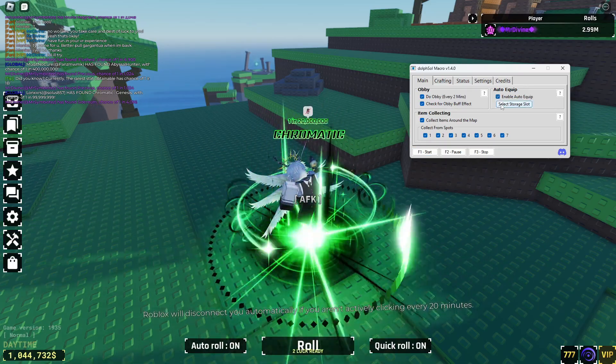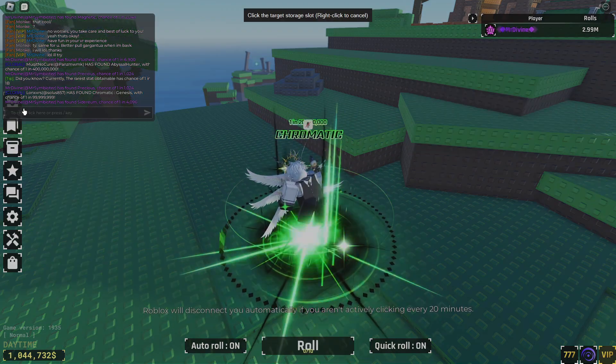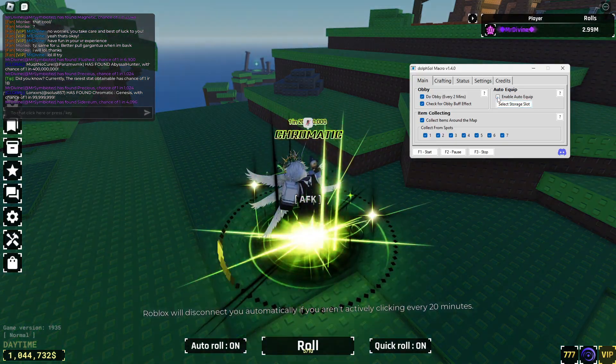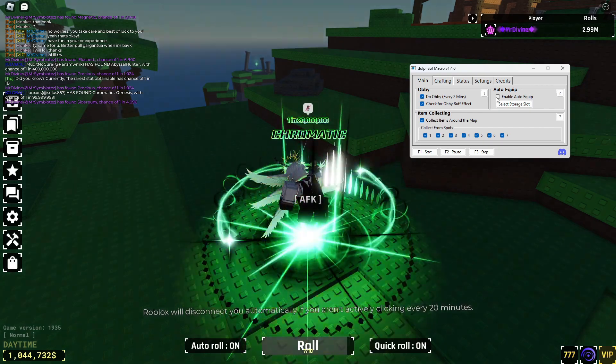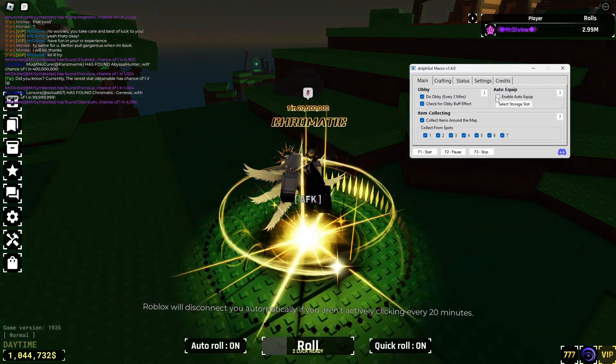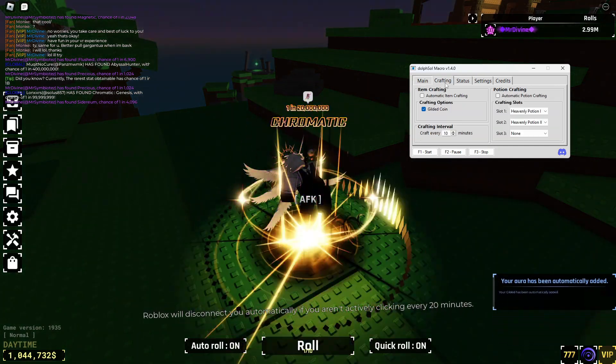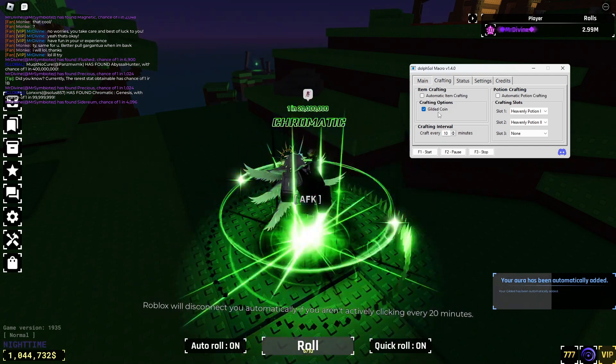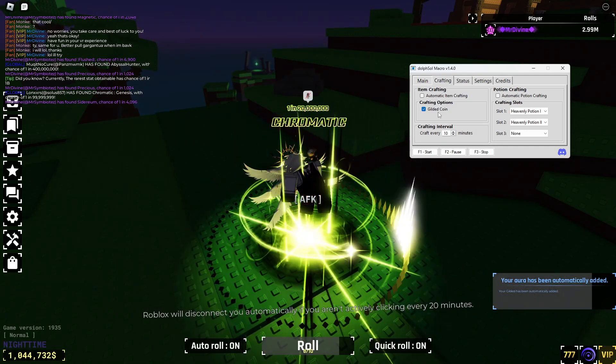For auto equip, you click on it, select a storage slot, and select your storage slot. Personally I don't really use it, but it is very useful if you want to grind efficiently.